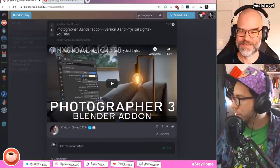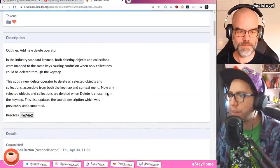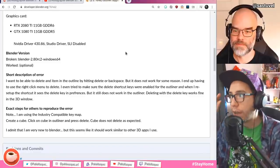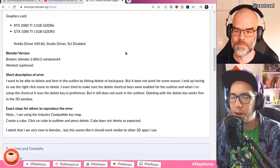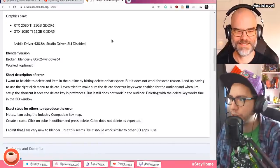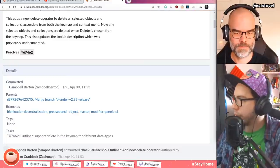The outliner has a new delete operator — it was mainly a fix. Before, it came from a bug report about the outliner having a different operator for deleting collections versus objects. Collections reacted to the Delete key or X, but objects didn't in the same way. Now it should be more consistent.